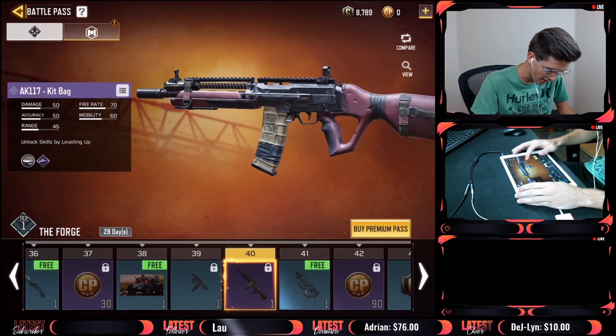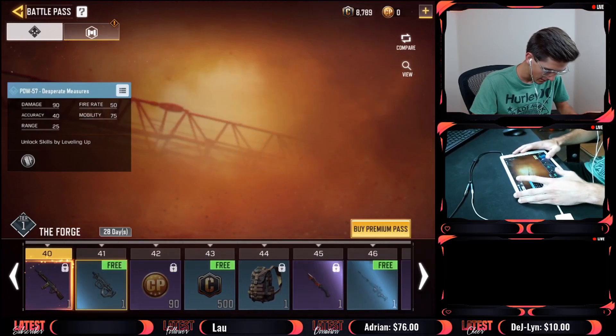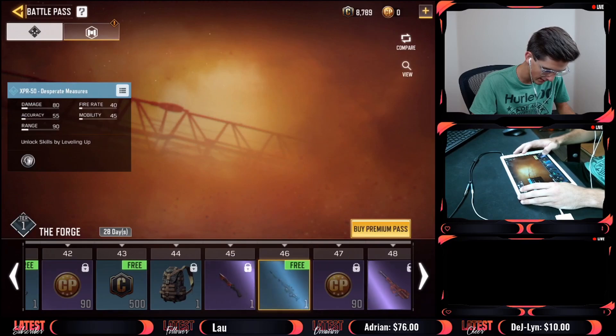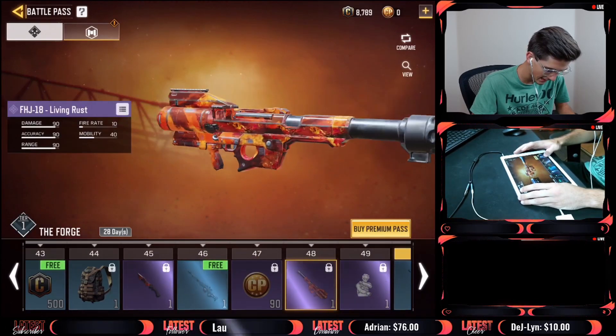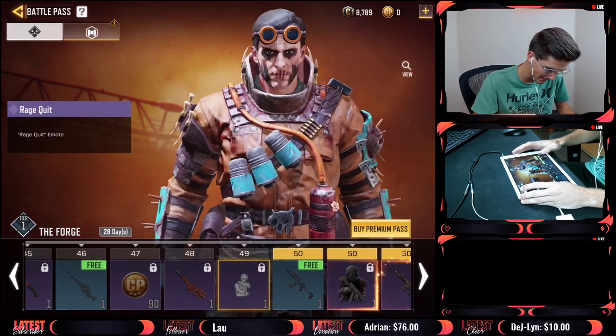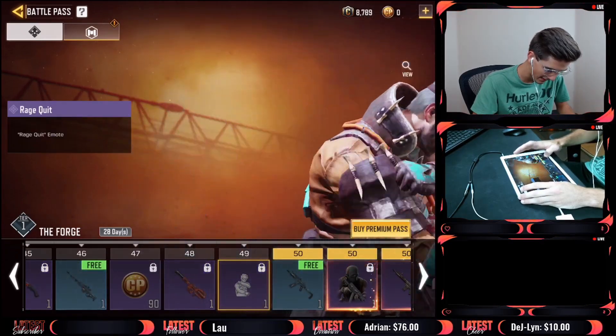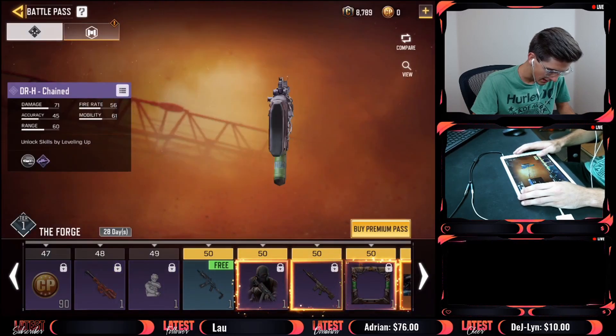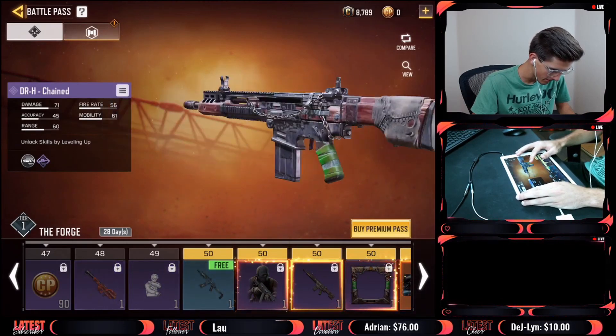Actually that's an AK117 — it does not look like an AK117 at all. Looks like we also got a PDW for free, and some good free rewards as well. There's a purple FHJ-18, and the Rage Quit skin — love that. The Reaper skin in the epic version looks amazing.